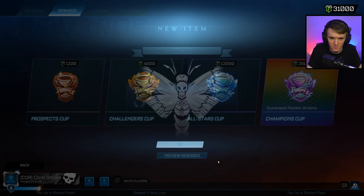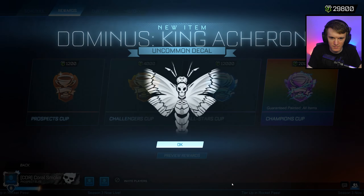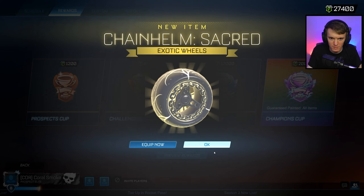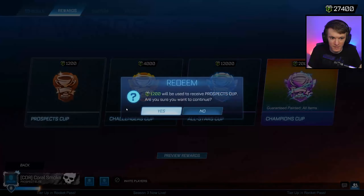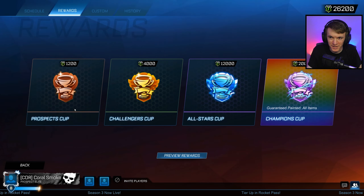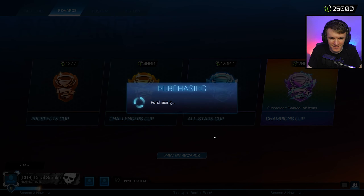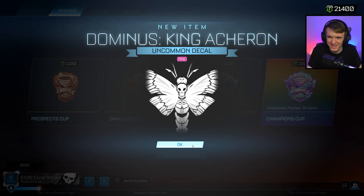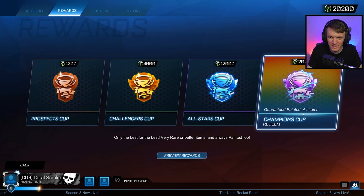Those wheels were so nice at first and now I hate it. I'm going to do this until 20,000 and then a champion's cup. See what we get. If I got a black market from prospect cup, I wouldn't complain. I only need one more exotic and then I can trade up. Oh baby — purple moon.